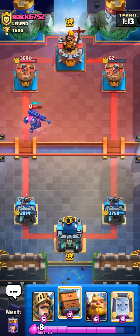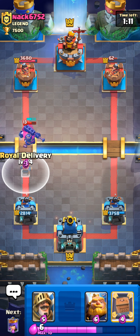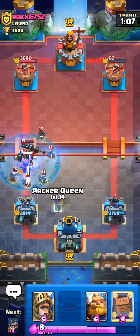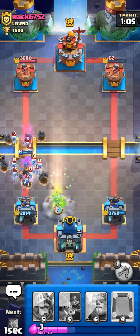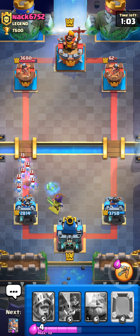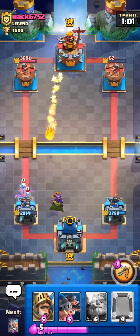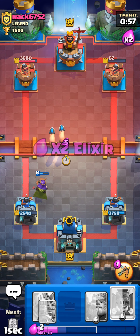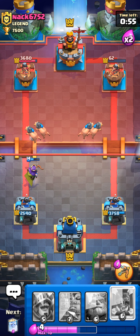We go for Royal Hogs in front of all of this because he just used Fireball and it's the Prince and Queen. The Prince is going to lock onto the Zappies — that's actually really good. Queen will hit it too. Pop the Queen ability — nice! That's huge damage right there. That was actually really good!